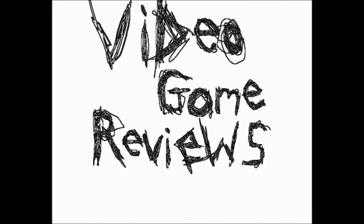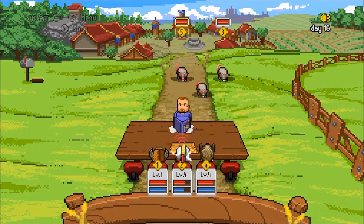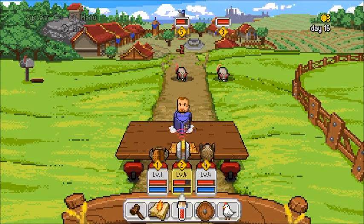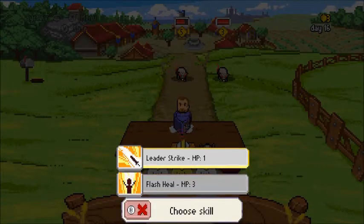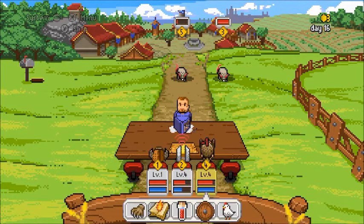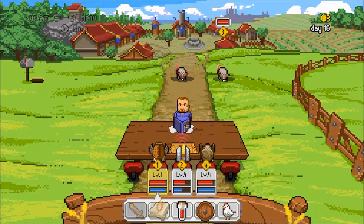Welcome to another episode of Video Game Reviews. Today we're going to be talking about the Pen & Paper RPG Bundle on the Nintendo Switch. This bundle contains three separate games: Knights of Pen & Paper Part 1 and Part 2, as well as Galaxy of Pen & Paper.